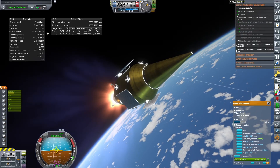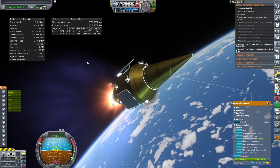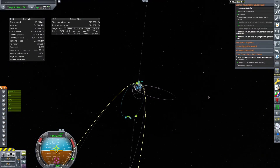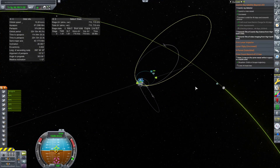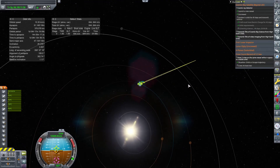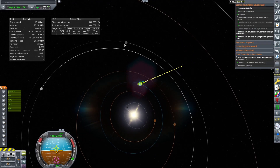Even if we don't hit the moon or fly by it, we still have the contract for Cosmic Ray Satellite Beyond Low Earth Orbit. We do have that science equipment on board, so if nothing else, we'll hopefully be able to nail down some more of that contract.